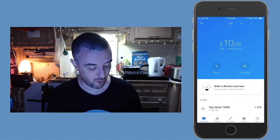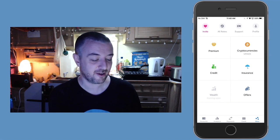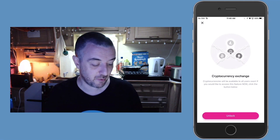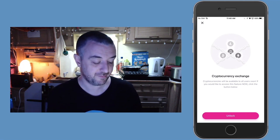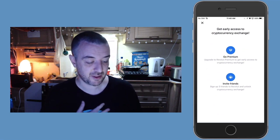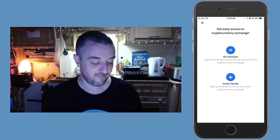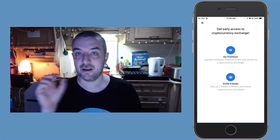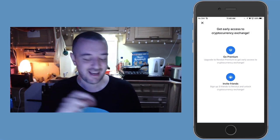Where is the cryptocurrency stuff? Maybe it's in more. Ah, cryptocurrencies unlock — let's do that. Cryptocurrency exchange. Cryptocurrency will be available to all users soon. If you would like to access the feature now, click the button below. Unlock. Boom — get early access to a cryptocurrency exchange. Go premium. Upgrade to Revolut Premium to get early access to cryptocurrency exchange. Invite free friends. So I'm going to ask you to comment on this if you want to do that free friends thing to get upgraded.